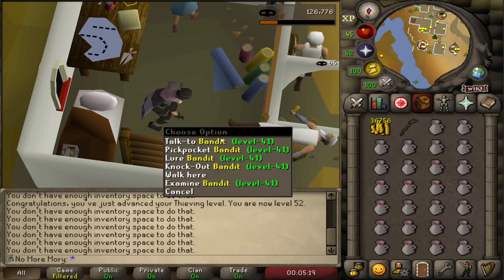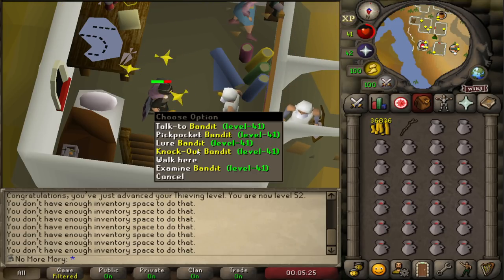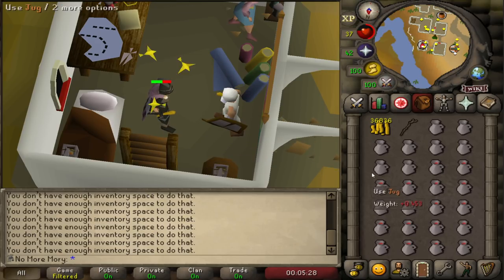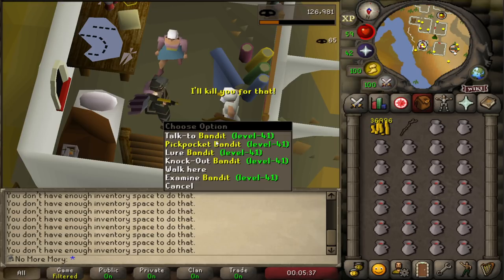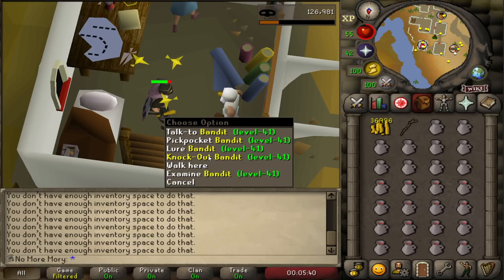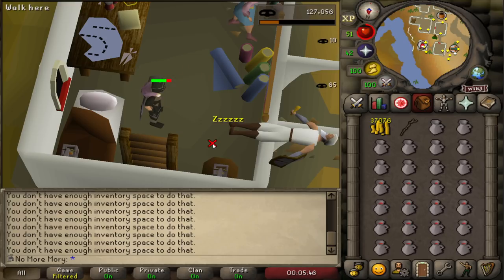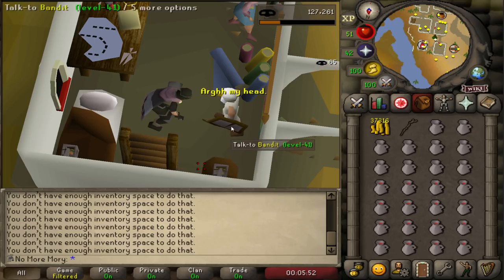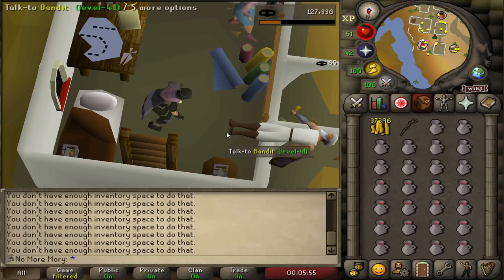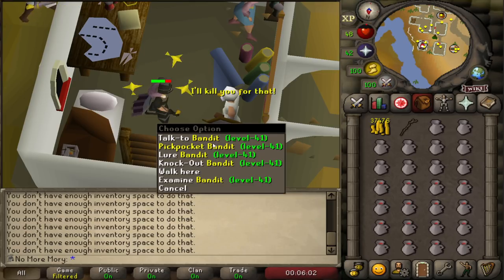Blackjacking is a pretty click-intensive process, but once you get the rhythm down it's not too bad. You go in the order of knockout, pickpocket, pickpocket, then repeat. When you see your XP drop, do your next action in order — that way they're spaced out perfectly and you'll get two pickpockets while he's knocked out, then immediately knock him out again when he stands up. If you fail a knockout, the bandit will start attacking you, making it impossible to try again. However, you can cancel that by immediately attempting to pickpocket the bandit with a full inventory — this starts the pickpocket action, cancelling the stun and the bandit aggro, and because your inventory is full you won't actually pickpocket.